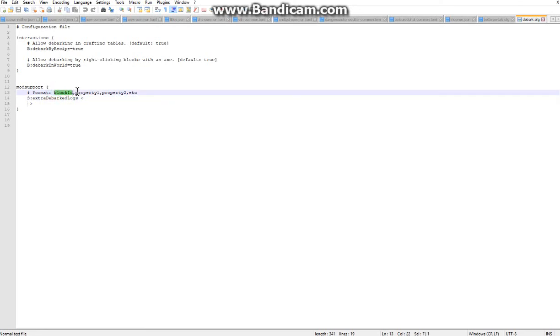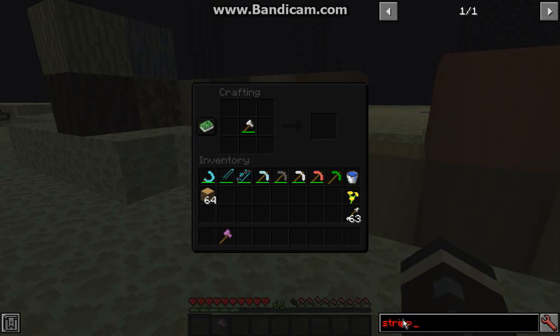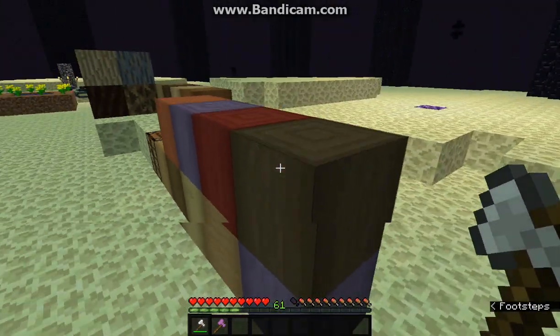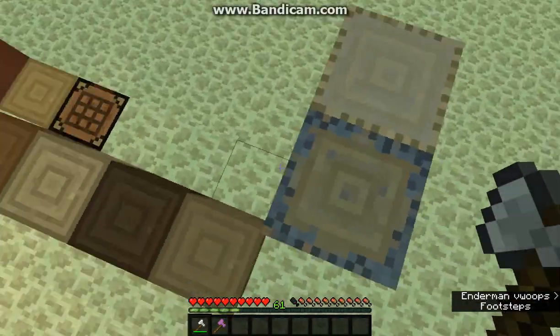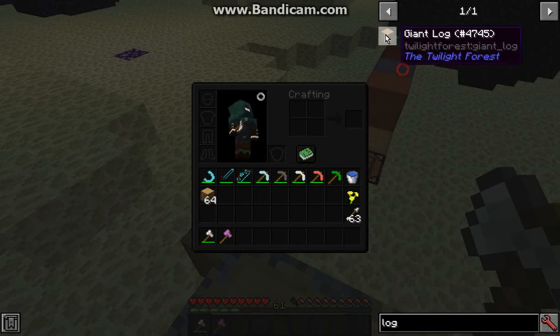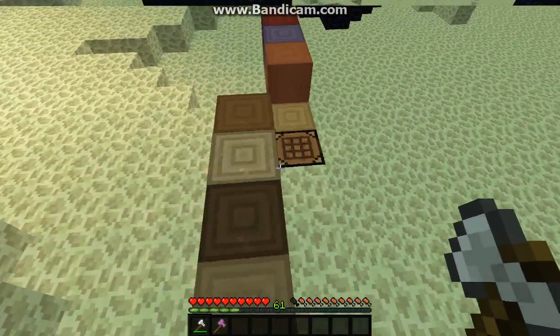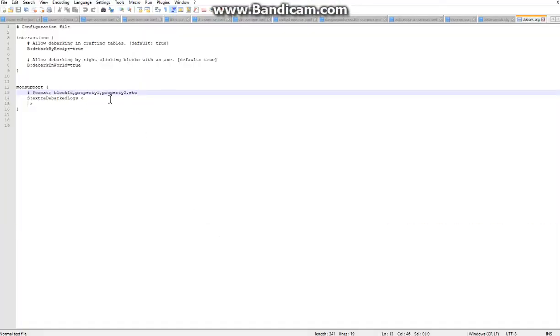You've got the block ID and different types of properties for it. I don't know if that applies to just if it's stripped, or if it applies to a certain angle, or if it's for the version without the top — the one that's all sides. In 1.12 you can't really see that, but you'd typically write log instead of wood. So the bark-on version compared to the one that has the inside shown — that would be my guess, but I don't know. If you want to use the block ID or any other properties for specifics, you can.